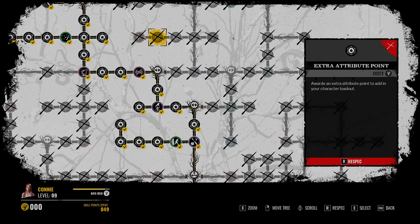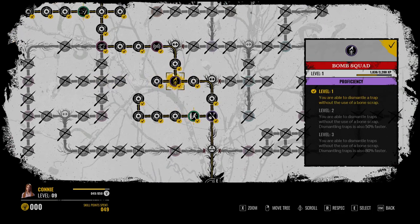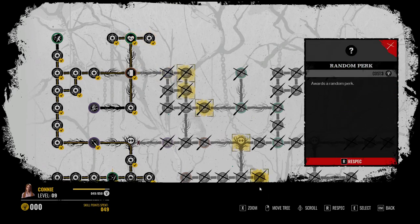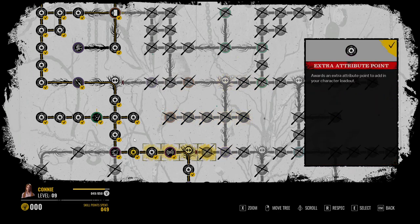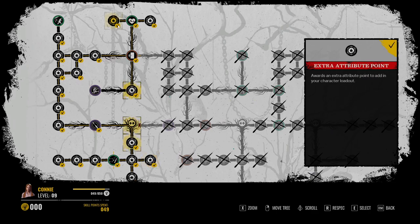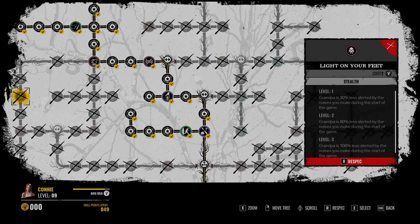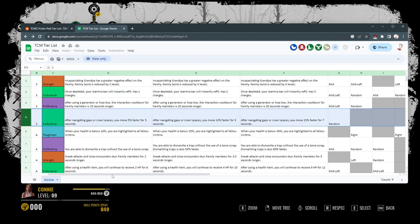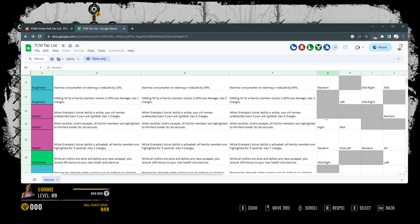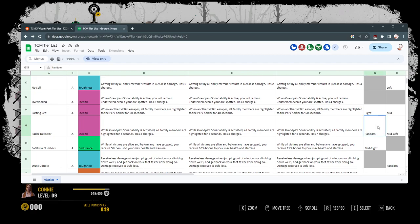I found that the perks I really want are Choose Flight and Bomb Squad — Bomb Squad is on the mid, and Choose Flight is up on the mid-left. You can also say you really want Efficient Grappler or Agitator. Just choose a few perks you really want and start planning a route around that. Now for the three random perks: for Connie, let's say I really want Slippery — that's random, I can get it. Or Jumpstart — I want that. Or Radar Detector — sure, I want that. It's random, you can grab it.